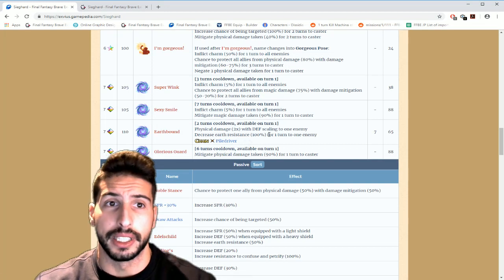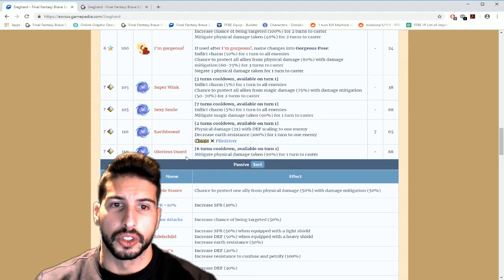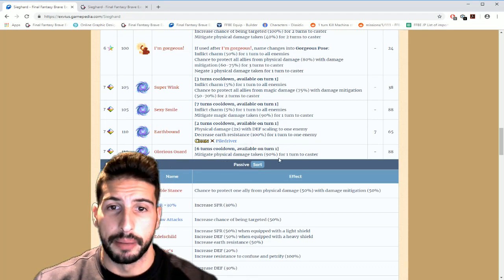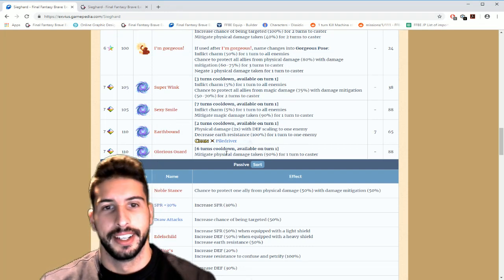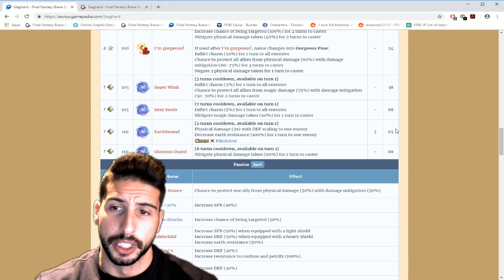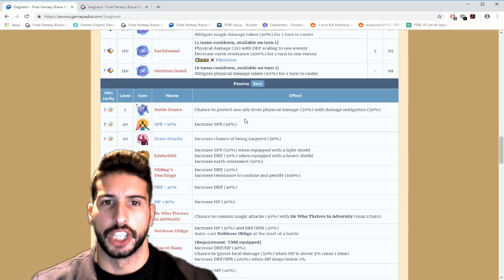The last ability is Glorious Guard — six-turn cooldown, available on turn one — mitigate physical damage taken 90% for one turn to caster. Basically the same as Sexy Smile but for physical damage, so you can mitigate 90% of incoming physical hits. He's high on MP but he's a really really good tank.